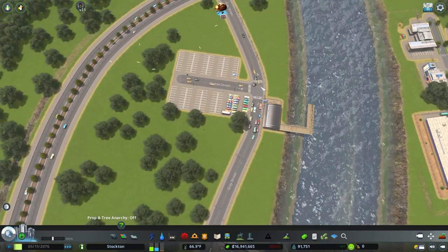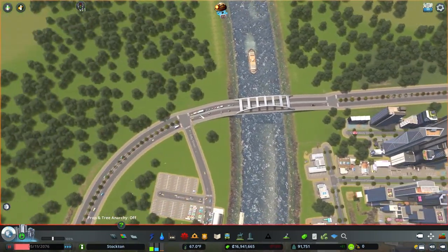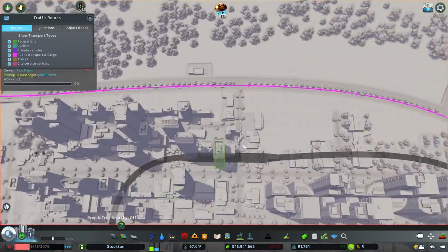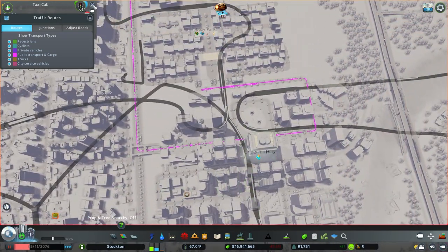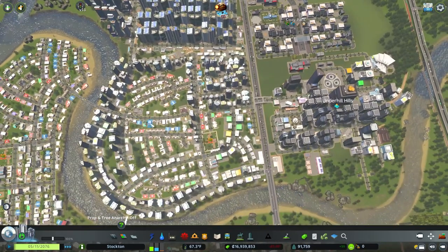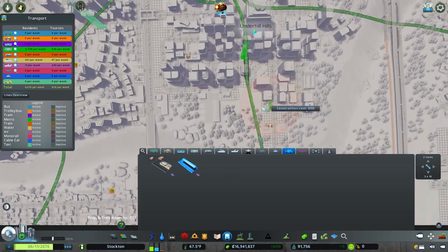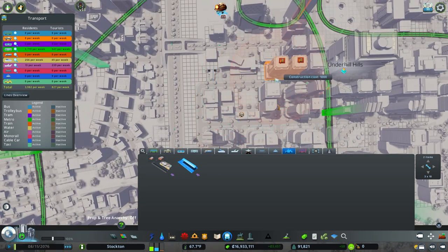So what is it doing? I want to see what they're doing — let's find one. Is that a taxi? It is. That is an odd route. I don't really know how exactly the routing works, so I think I'm just going to leave it alone for the moment and see what happens. I do need to put in a depot as well as a few taxi stands in this area.